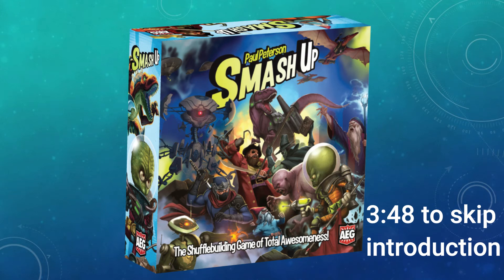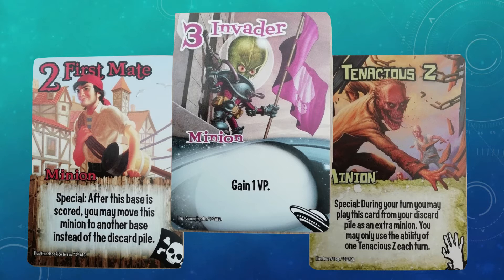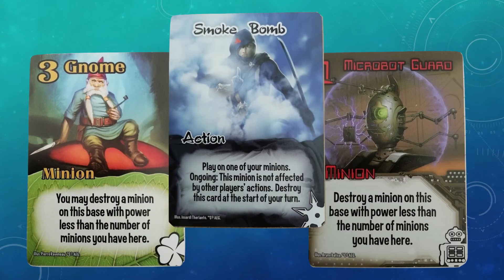The Smash Up core set released in October 2012 and it currently sits in the top 1,000 board games of all time on Board Game Geek. To this day, the core set continues to provide some of the most iconic and powerful cards and factions that have ever been printed, but it also provides some of the weakest.